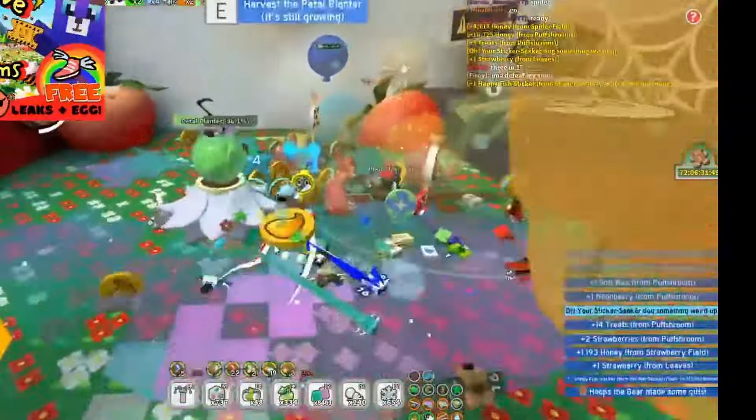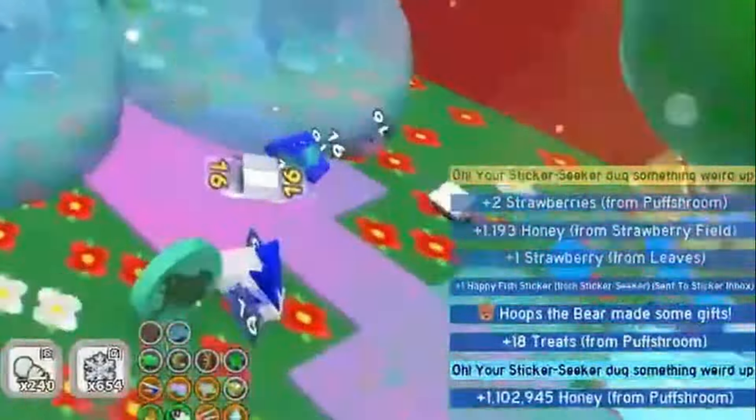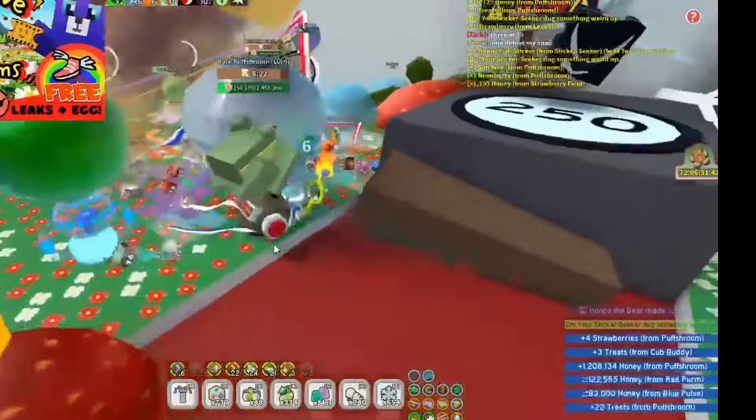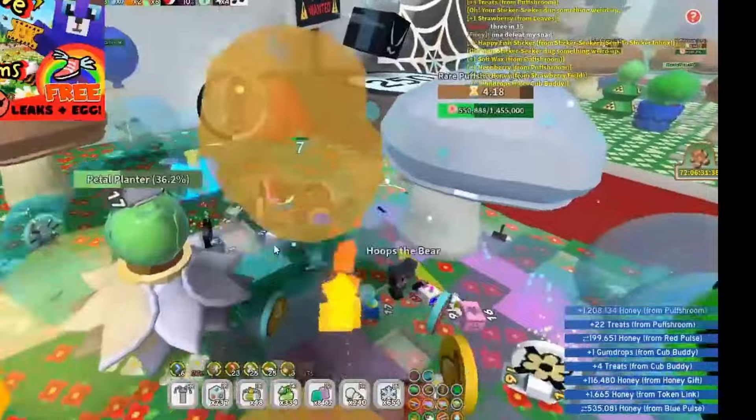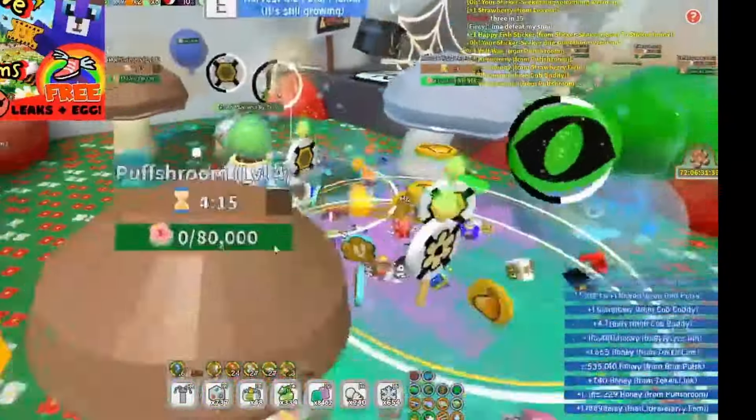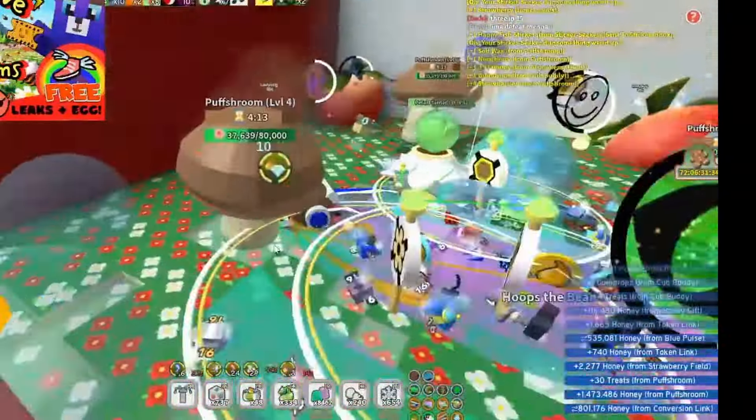The other thing you want to do when you do mushrooms is to use your sticker seeker. As you can see, you're finding lots of stickers along the way as well. Definitely use the sticker seeker — I know it's not as good for picking up pollen, but it's going to be good enough for this strat.